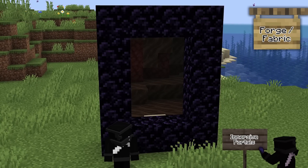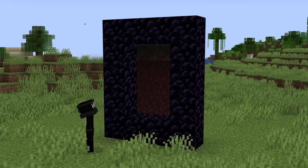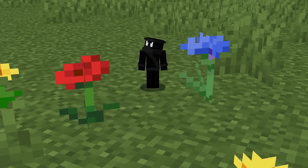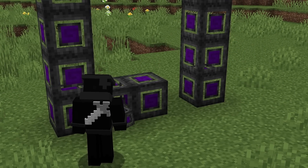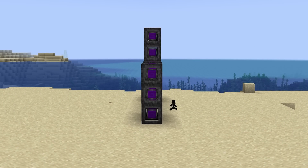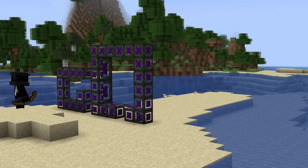Immersive Portals is a popular mod which makes it so that you can see through the portal before you enter it. This means that if you light a nether portal, you will be able to see what's on the other side of the gateway. This also applies to the end. I will say that this mod isn't compatible with a lot of mods, so make sure to check which are compatible and which aren't. This mod also includes a way to change the size of your character and surroundings — you will need to make a compatible border for your portal if you wish to do this. You can see here that I'm using a 3x3 portal to enter a 1x1 portal to make everything bigger. You can have a lot of fun with this mod, so make sure you check it out.